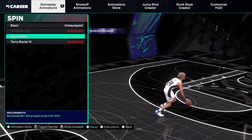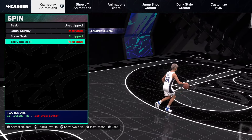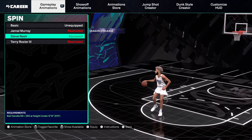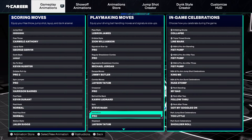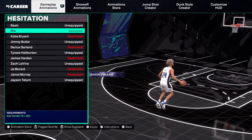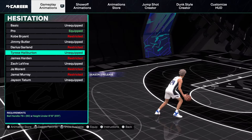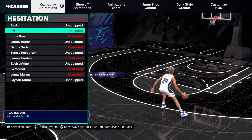Behind the back is Kawhi Leonard — also the best for 6'6", just the best one, nothing more to say. Spin is Steve Nash — Terry Rozier is a little better but you obviously can't get it anymore, so Steve Nash is the second best. And Pro isn't available for spin, so Steve Nash is your best option.